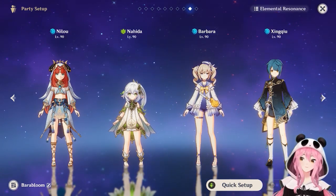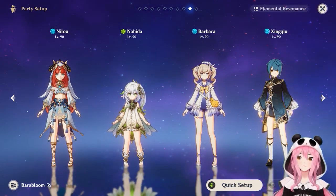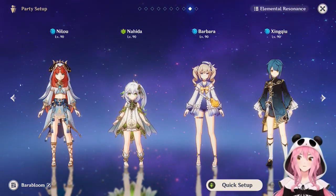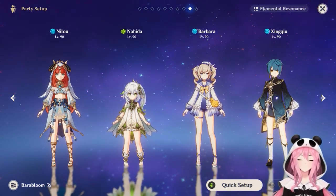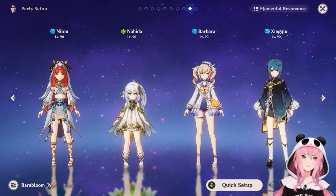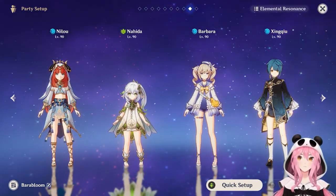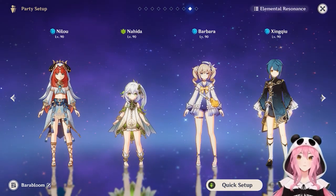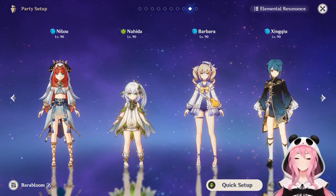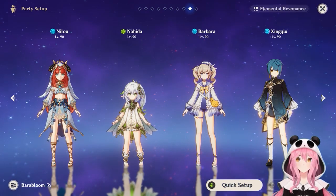One of the best Dendro characters for this team is Nahida — her elemental skill can apply to all enemies, making her a pseudo-grouper that allows enemies to take simultaneous damage without being physically grouped. Nahida is so strong that she can be recommended in almost anything Dendro-related. If you don't have Nahida, Dendro Traveler is a good option, and Collei is a free unit for free-to-play players. Newer characters like Kirara, if you pulled her, and Kaveh from recent banners are also viable with Nilou.